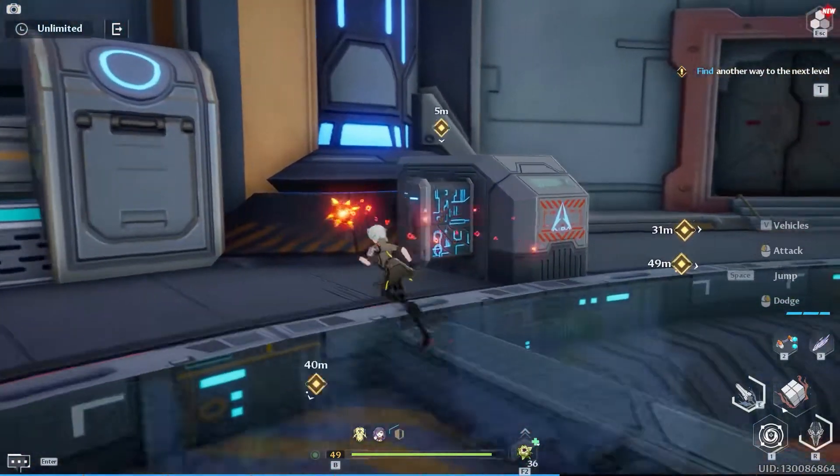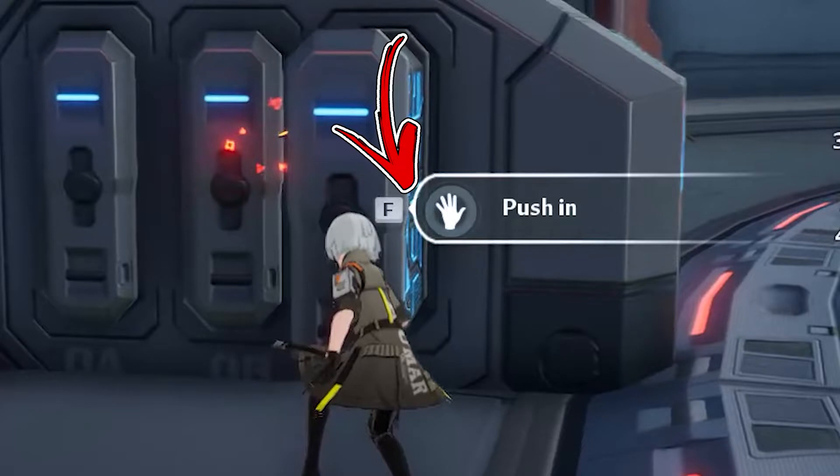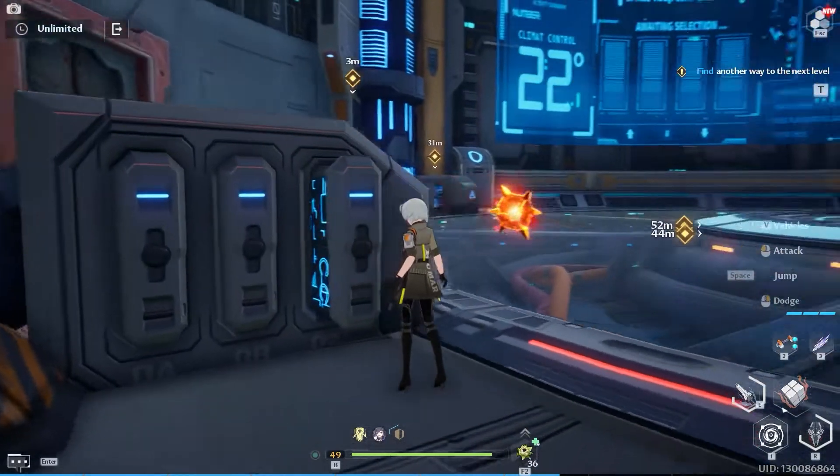Once you have identified the right one, approach the objective location and interact with the device in order to push it back inside.